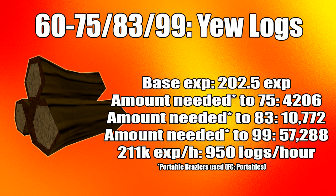From level 60 to 75, or continuing all the way to 99, you will be using yew logs on a bonfire. Yew logs are fairly cheap and seem to be the best in terms of cost and XP. You need 4,206 yew logs to reach level 75, 10,722 to reach level 83, and 57,288 to reach level 99. The average XP per hour is 211k, assuming 950 logs per hour.